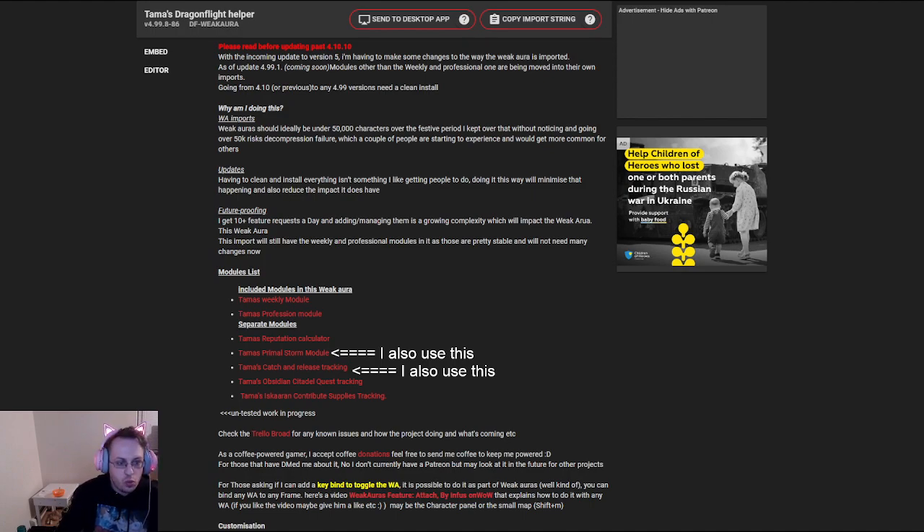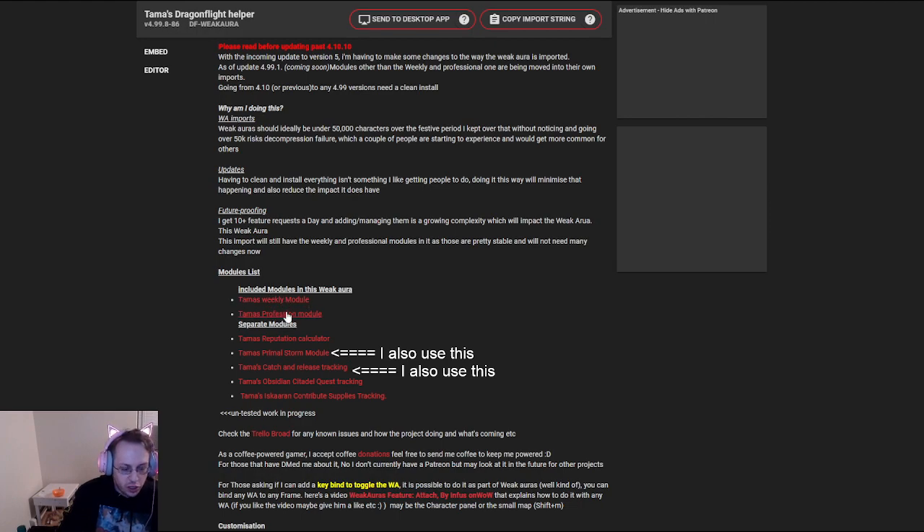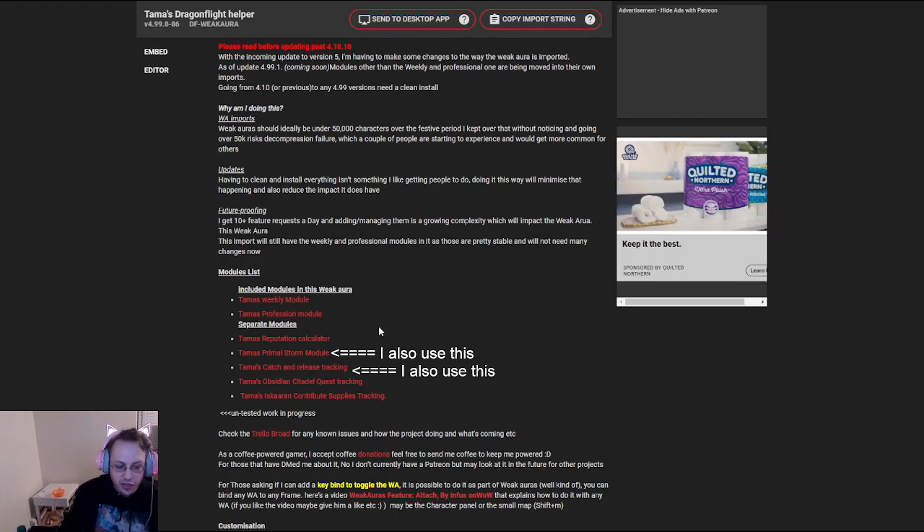The two that you want to get — there will be what's included in the base module, and the other two that I like to use is the Primal Storm module, and then Tomas' Catch and Release Tracking that allows you to track the Tuskar turn-ins for the fish. You can also do the Reputation Calculator, the Citadel Quest Tracking, and the Contribution Supplies Tracking as well, if you choose to. I don't use those because I rarely get any of the Contribution stuff.